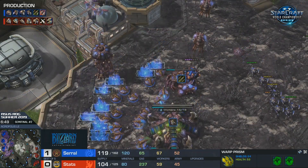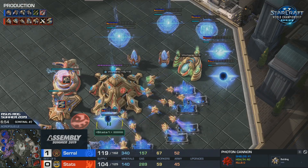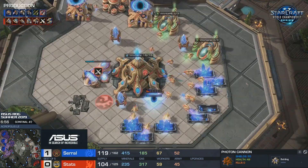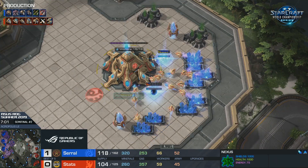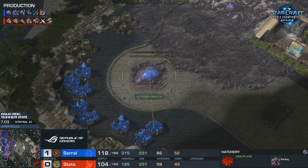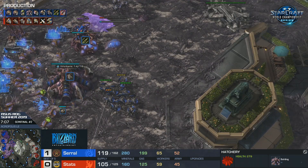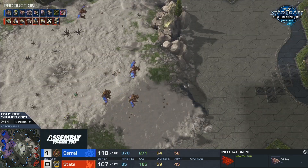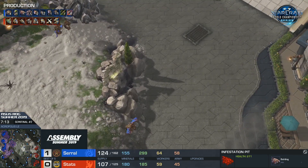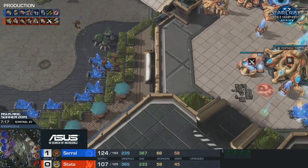Mutalisks on the way. How does Stats react? Does he get cannons and shield batteries in every single mineral line? Maybe spread out a couple Stalkers here and there. All of a sudden Serral is in a position where he's forcing static defense from his opponent and his economy can just go out of control. That was a really good scout by Stats - even though it was sort of late, the Mutas haven't arrived yet and he's definitely preparing. Look at these cannons in production - they are going to pretty much finish as soon as the Mutas arrive.